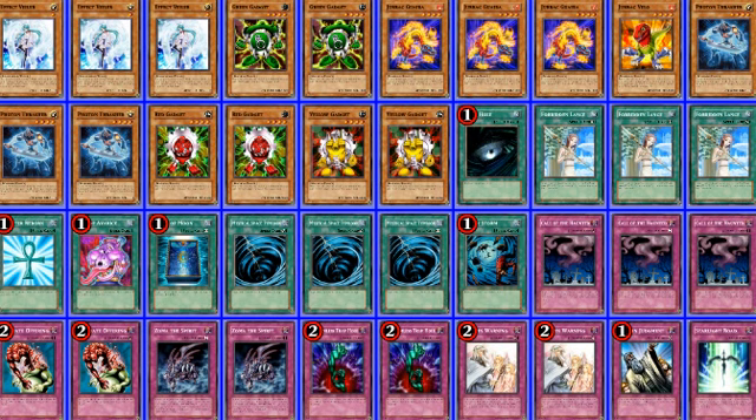It's also cool that we have Gem-Knight Pearl - that is a Rank 4 with 2600 attack, so right there that can get over a lot of stuff: Laggia, Dolkka, Stardust if anyone uses that anymore. I wish people did, but you know what can you do.